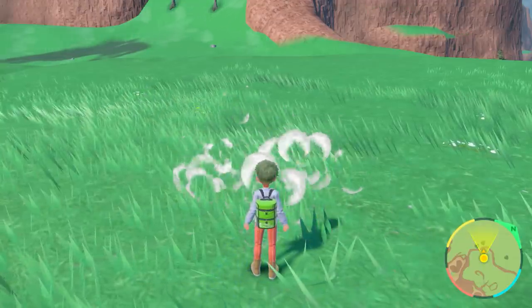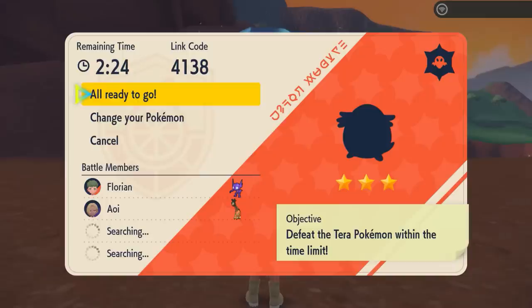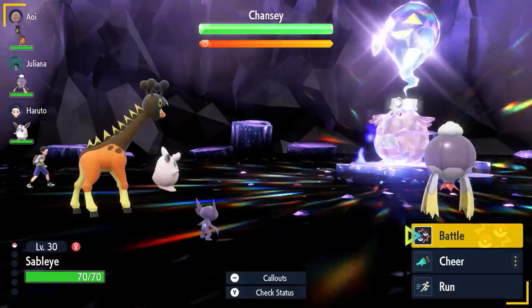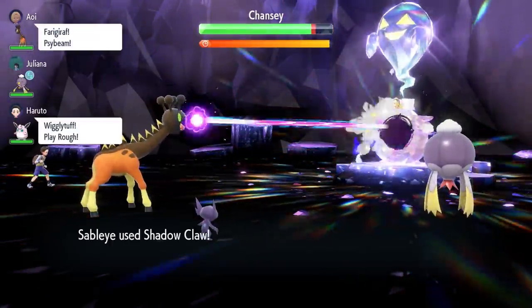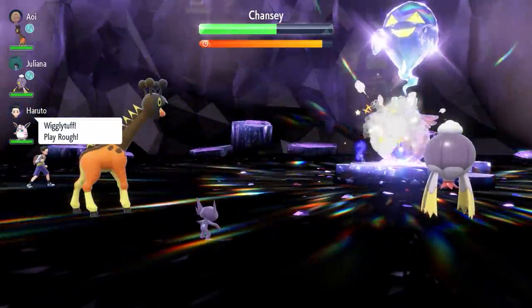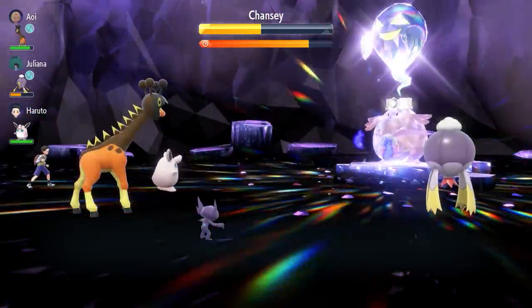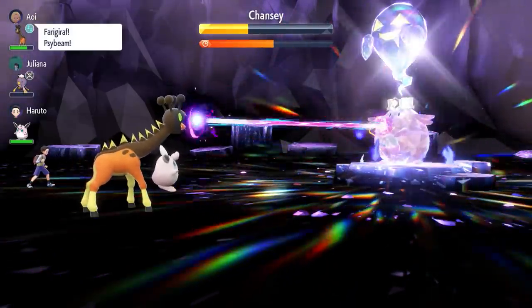Where to go next? Looks like more of our trainer friends have shown up! They're gonna take on a Tera Raid battle — can these trainers work together to defeat the Tera Pokémon before time runs out? Their opponent is a Chansey that's Terastalized into a Ghost-type! It's really powerful — these trainers better stay determined, band together, and strike back! If your Pokémon gets knocked out in a Tera Raid battle, don't worry — it can recover and rejoin the fray!